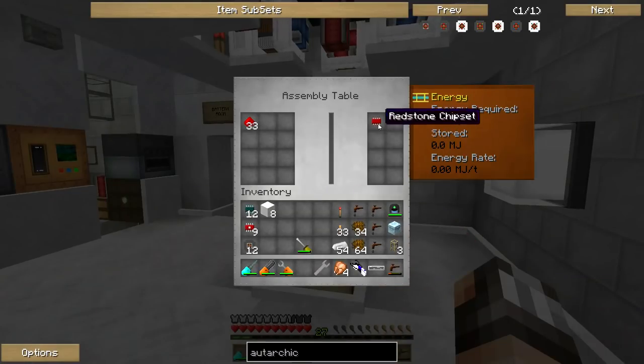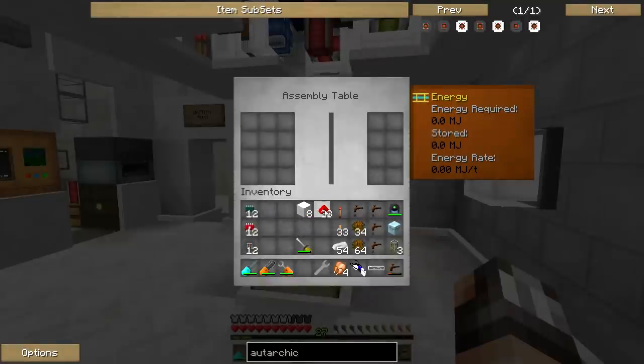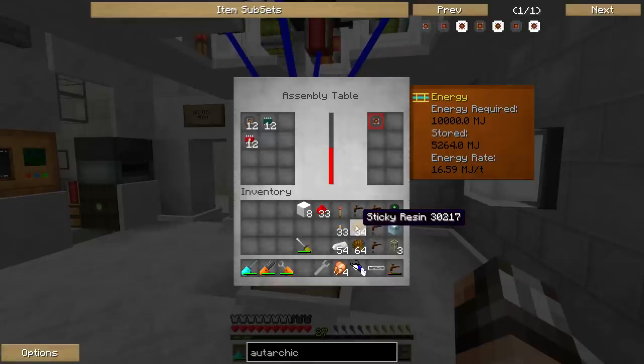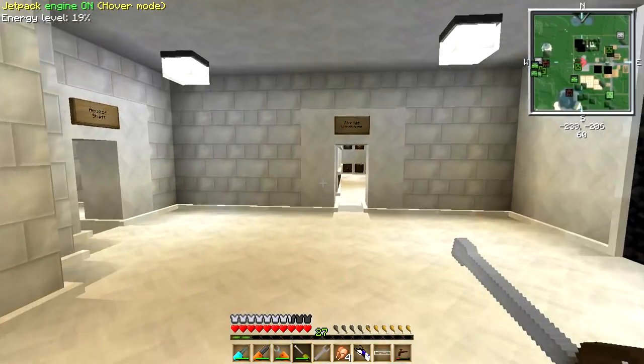Welcome back, Cyberdogs. We've just finished crafting 12 redstone iron chipsets, which means we have everything we need to make 12 more Autarkic gates. I've also added three more engines to the assembly table array to speed things up — the energy rate is now up to 16.6 MJs, which is awesome. This looks like it's going to be crafting our Autarkic gates pretty quickly. In the meantime I've been tapping the rubber tree farm for some sticky resin, the reason for which will become clear once the Autarkic gates are ready.